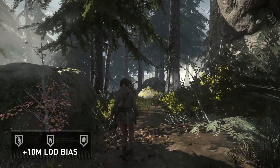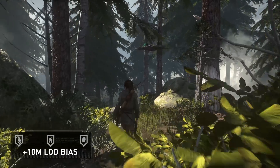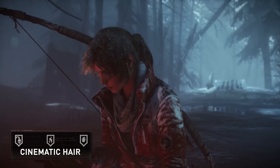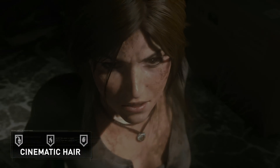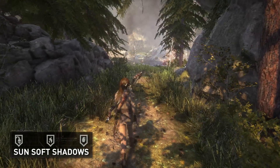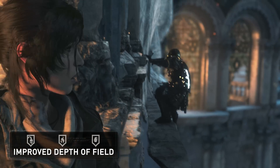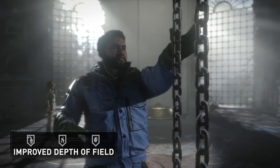All level of detail distances were retuned so that objects retain higher resolution as they recede into the distance. Lara's hair during gameplay has been upgraded to use the same higher quality hair that we use in cinematics. Sun shadows were softened to further improve the natural look in outdoor environments. We improved the depth of field effect to create a nice bokeh effect on bright highlights visible in the scene.